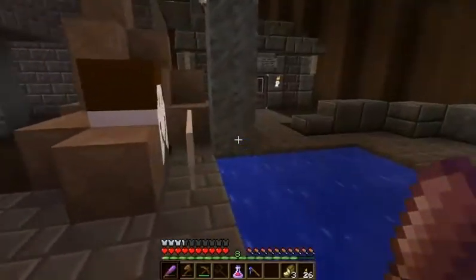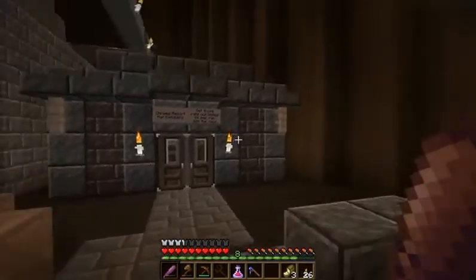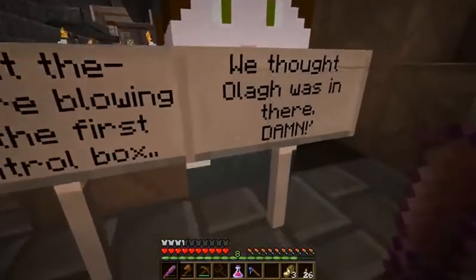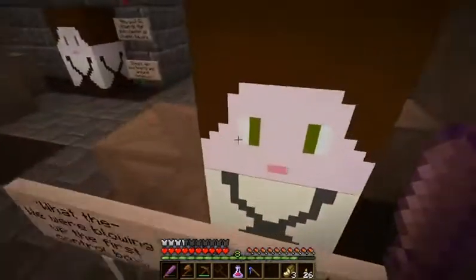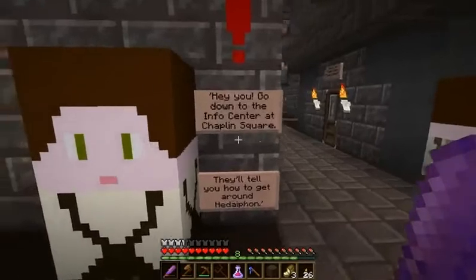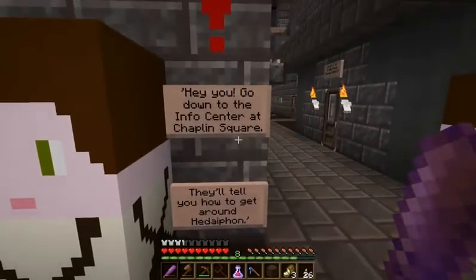It's just something — if you kind of see me get stuck, you know why. They thought they were blowing up Olaf. Apparently he's the big bad guy here. Go down to the info center at Chaplin Square; I'll tell you how to get around Hedophon.